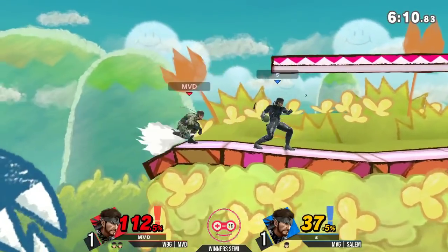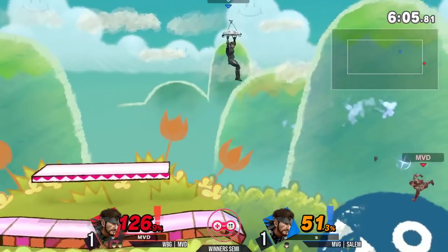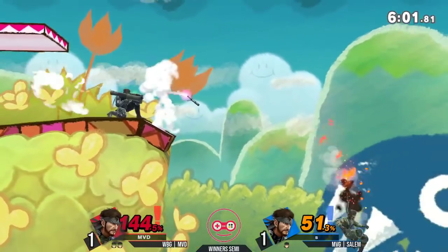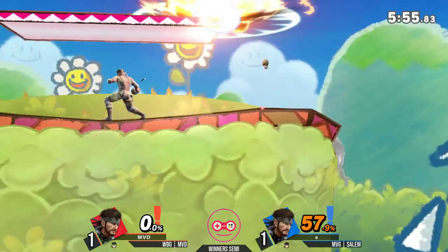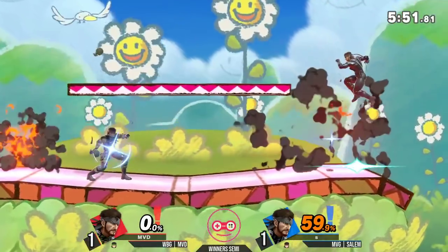Grenades coming in here. MVD opting to snap right to the ledge — safe moves again. Nikita going very, very low. MVD went just low enough to avoid that, and now it's Salem's turn. Can he get the edgeguard here? We see him go high with the Cypher there. Great tech — great aiming of that Nikita, and now it's one stock apiece. It's 1-1. Who's going to take the set lead here? We see MVD with center stage.